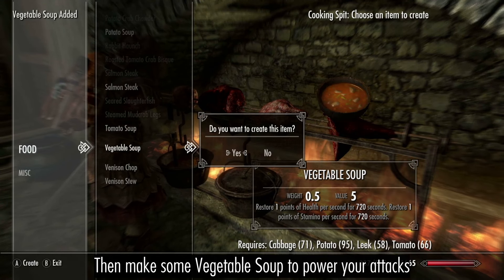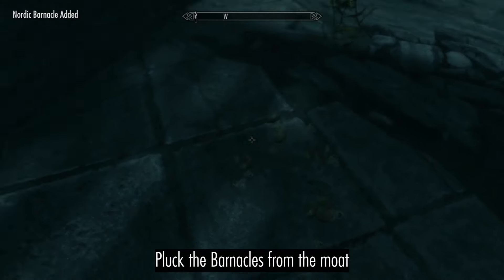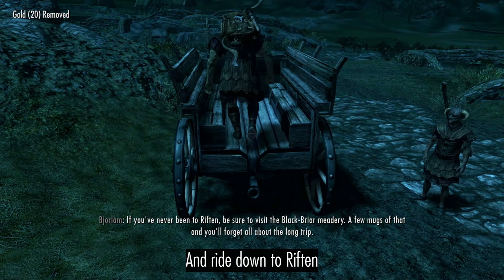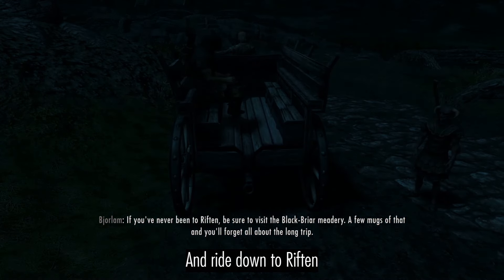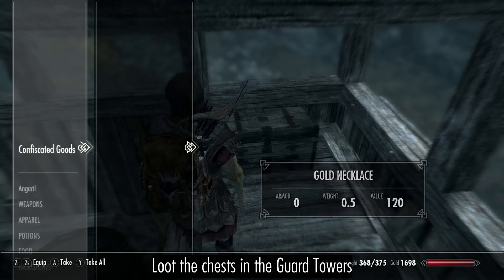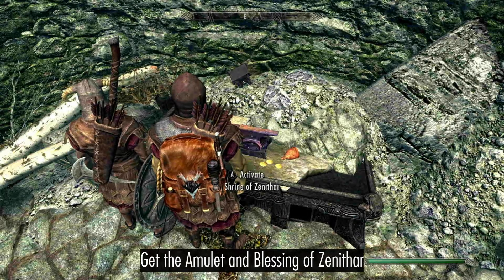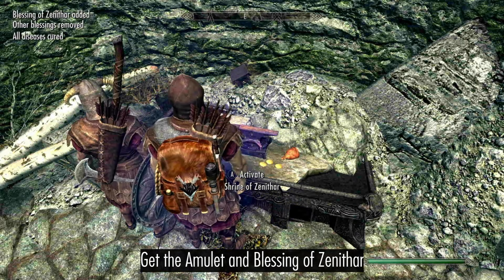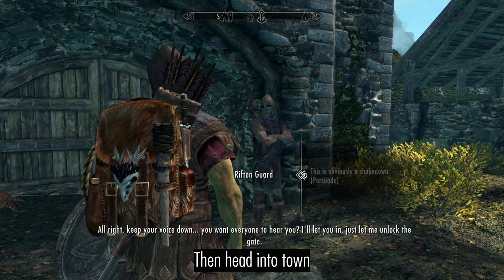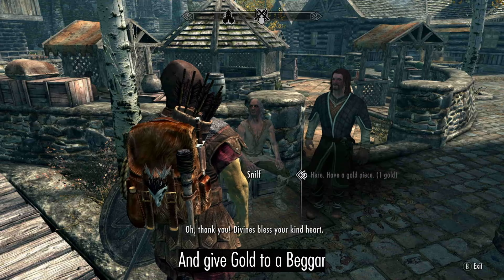Then make some vegetable soup. Pluck the barnacles from the moat and ride down to Rift. Loot the chests in the guard towers, get the amulet and blessing of Zenithar, then head into town and give gold to a beggar.